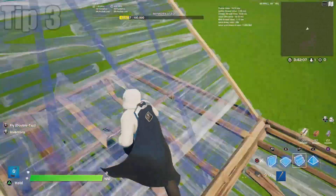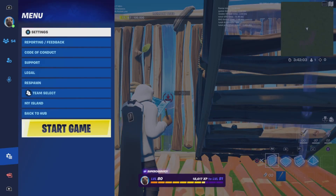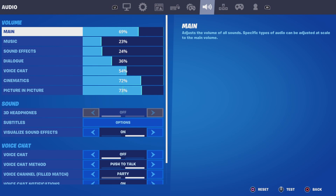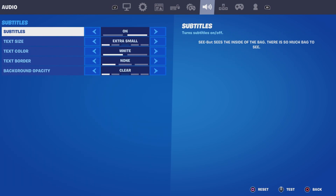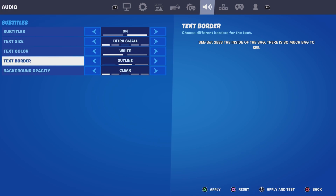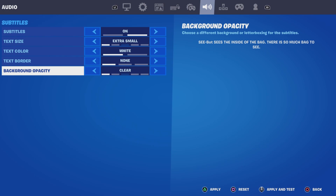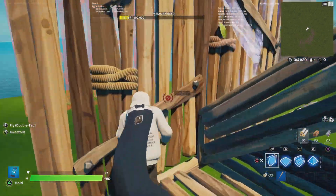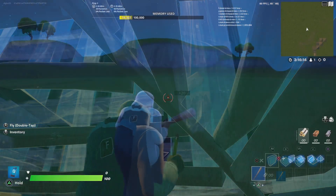The third tip has been mentioned before. Go into Settings, navigate to the Audio tab, and scroll down to the Subtitle section. If you can, turn subtitles completely off. If you want to keep them on, set them to Extra Small, white text color, no text border, text blur completely off, and background opacity on the lowest setting. Less for your game to run in the background.